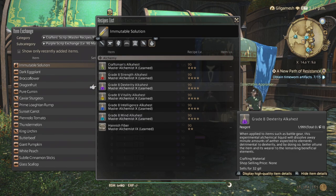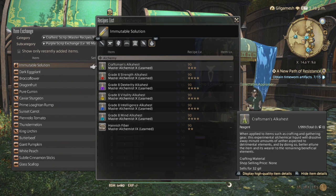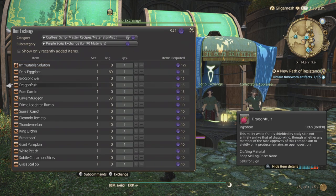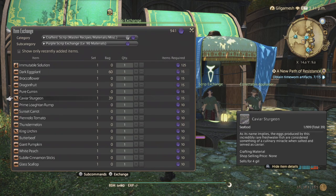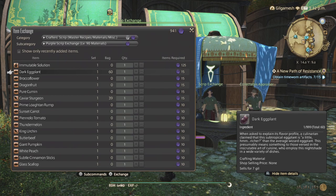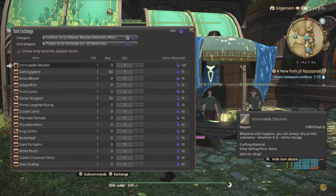The alkahests for the battle gear you currently have is what you're going to be using those for. As for food like dark eggplant and caviar, you can sell them, but they are best used to make food to sell for gil instead. So for the rest of this I would just save them for immutable solution.